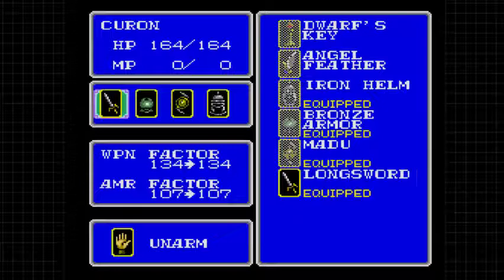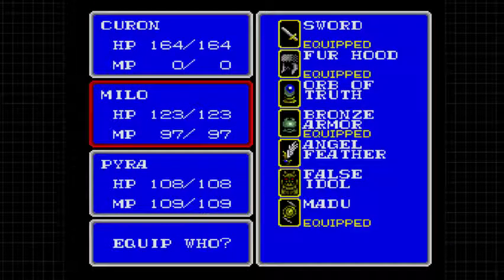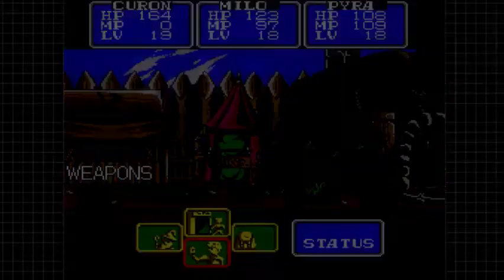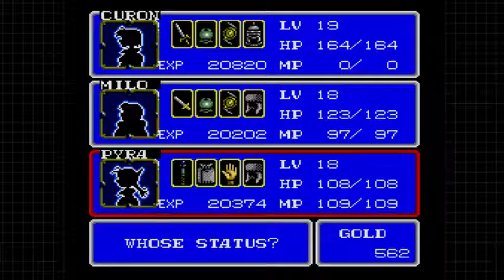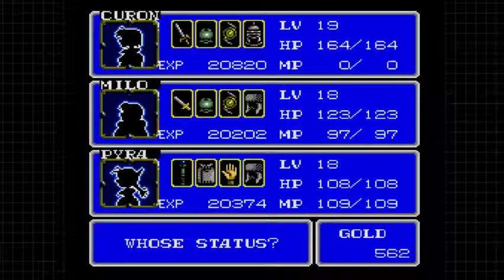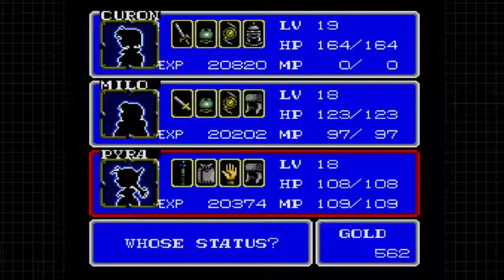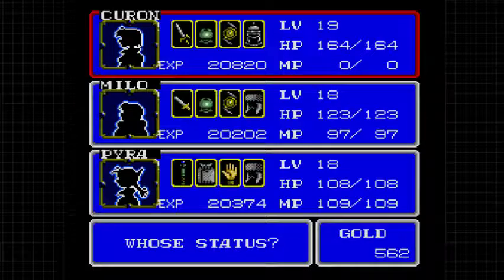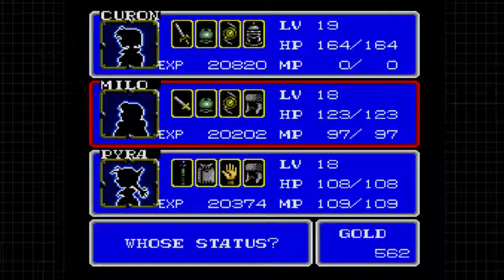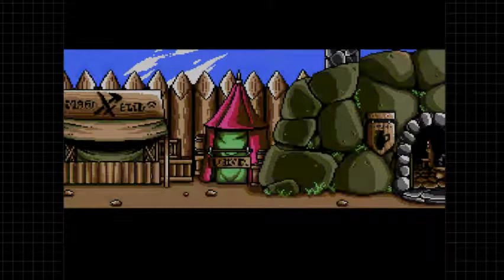That also means we're capped on gear at the moment - we pretty much have to rely on anything that drops from the labyrinth or as deals. Everyone has the best gear they can possibly buy right now. We're still holding out on the wood shield for Pyra so she can basically carry it around until the end of time, because that's the only shield she can use. And there's one more weapon we're waiting for Pyra to get as well.